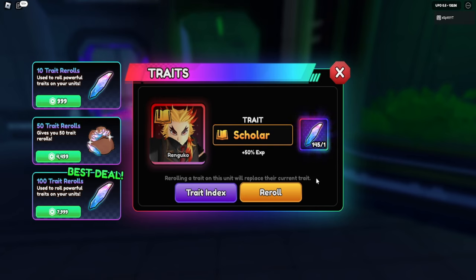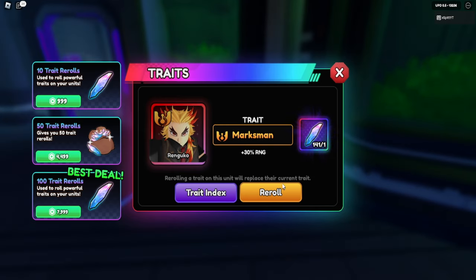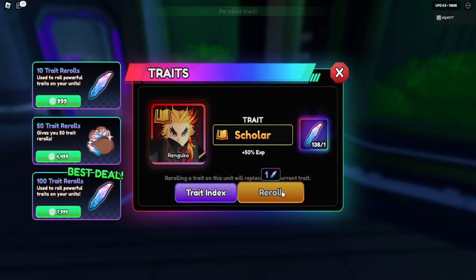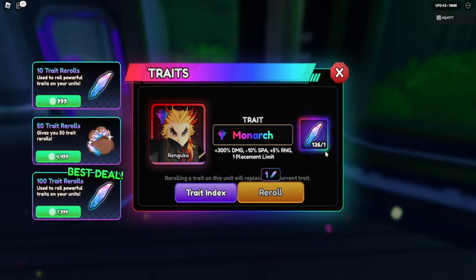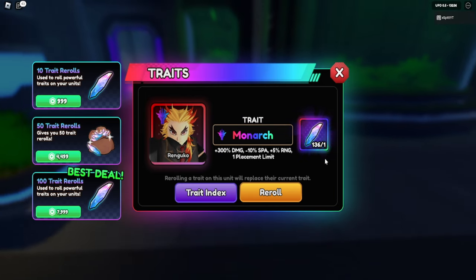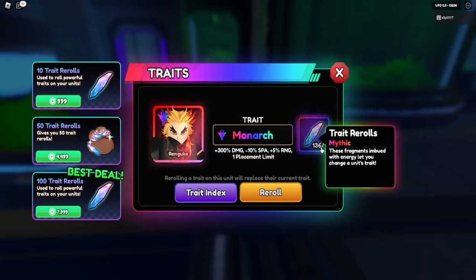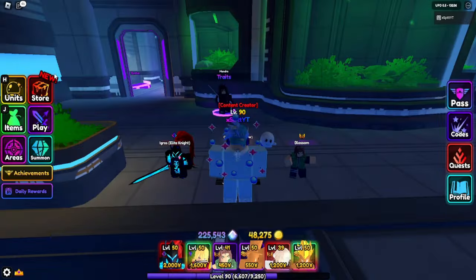Now let's try to get Monarch - or Marksman - let's try to go for something better. What?! No way - I just spent like 10 re-rolls. I got a shiny Rengoku with Monarch in 10 re-rolls! That's crazy!